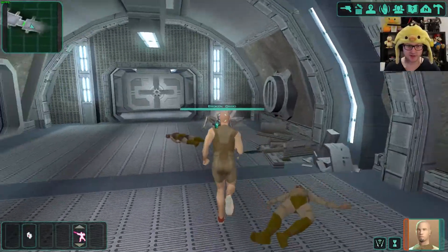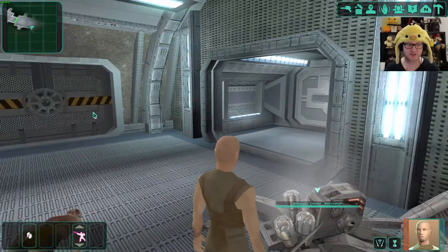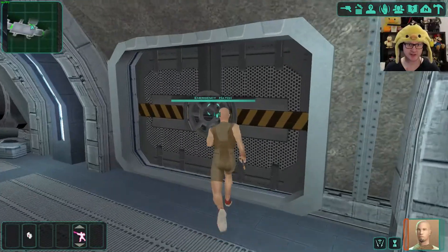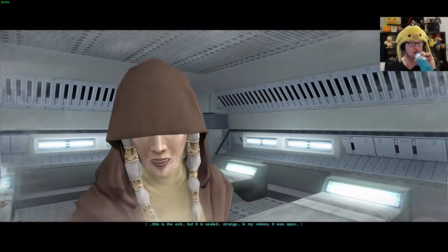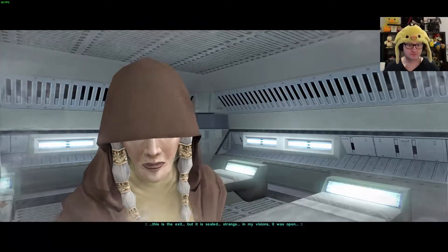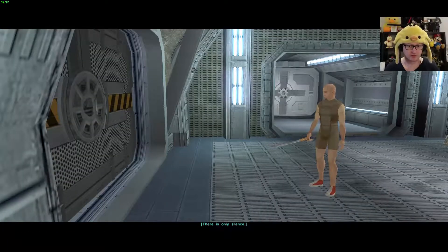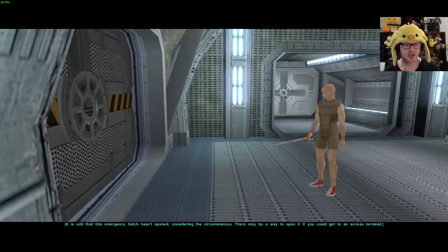Nothing here — it's a broken droid. Let's talk to him and get stuff from him. The droid deflector mark one. There is an emergency hatch, but it is sealed. Strange — in my visions it was open. Kreia says there is only silence. It is odd that the emergency hatch has opened considering the circumstances. There will be a way to open it if you could find an access terminal. I guess we're going this way.